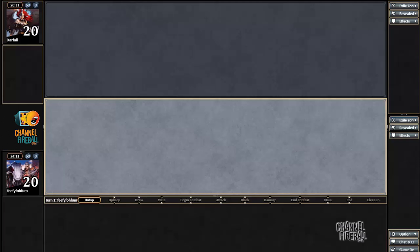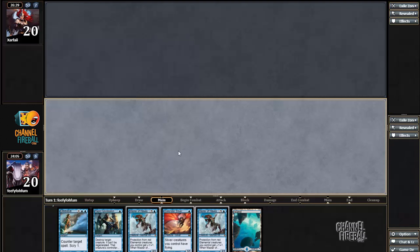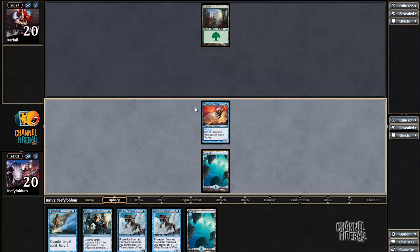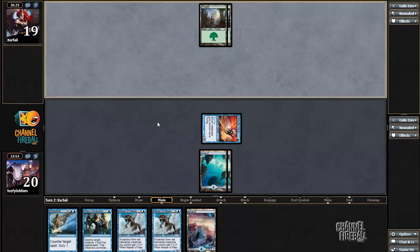I'm back for Game 2 on the play against Green Devotion. This hand's not perfect, but it has a couple of answers to Polukranos, and if I draw a couple of lands in a row I'll be able to play a couple of Masters. Even just one land will help me scry into the next land, so that's good. Let's see if the opponent has another Burning Tree draw.